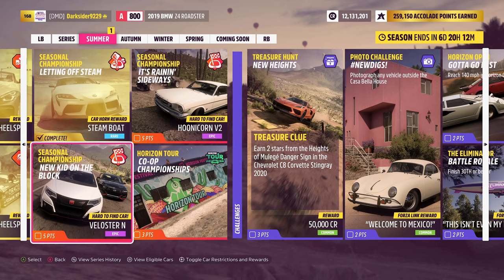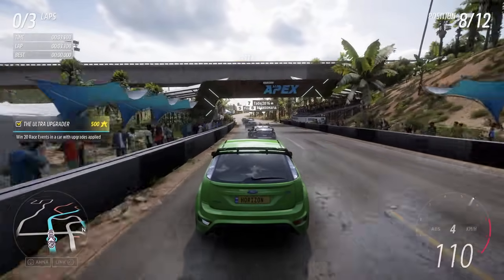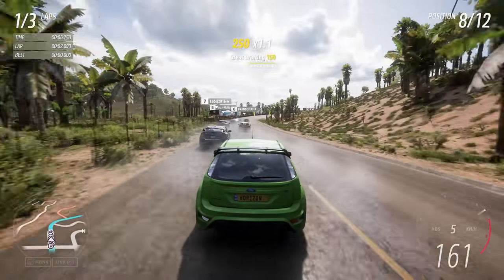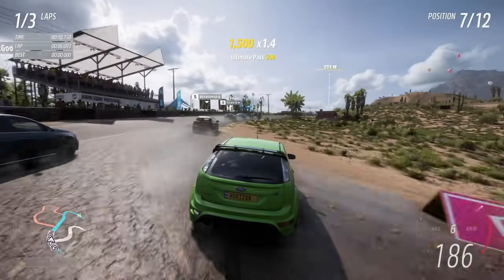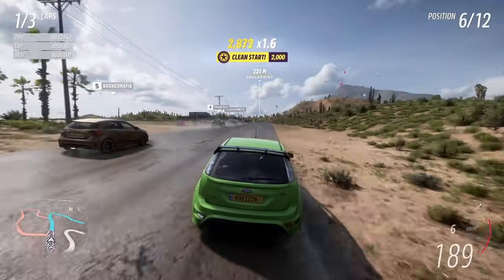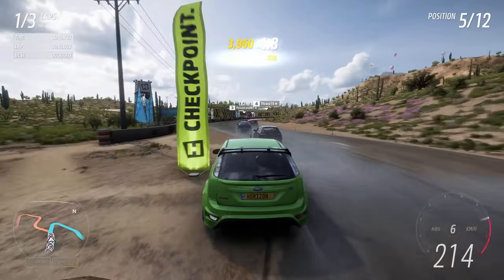For the second championship, New Kid on the Block — 800 super hot hatch. Another really cheap option, since I try to create these guides for everyone, is an older Ford RS. Same as for the BMW and the rest of the cars used, tunes are already shared. But to be honest, against this easy difficulty, you should be safe even with stock cars.